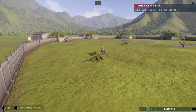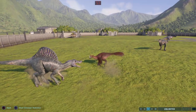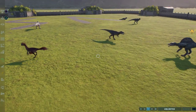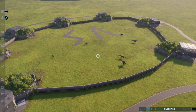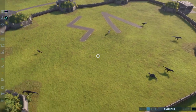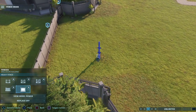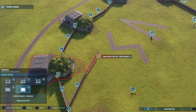The raptor and the Spino are fighting — a little wing chop to the mouth and it ran away. Nobody's dead, everybody's still alive. Might have to close the walls in a little bit to push them towards each other — maybe that'll increase the combat frequency a little bit.